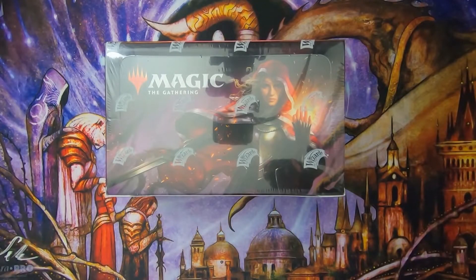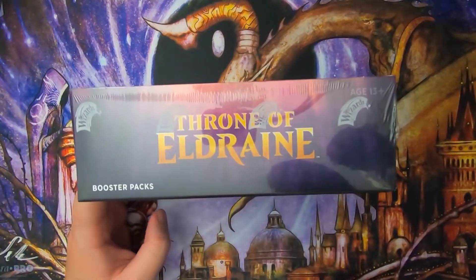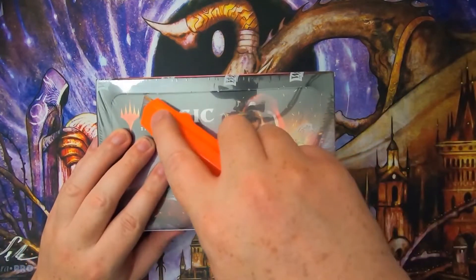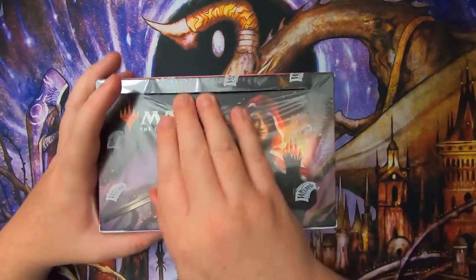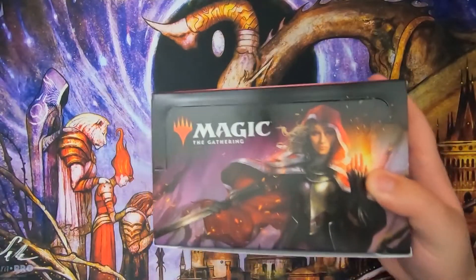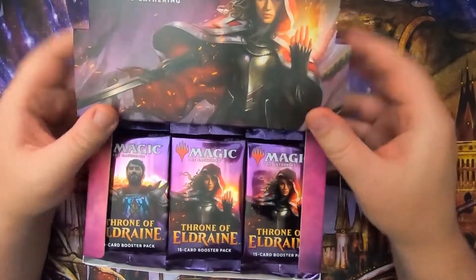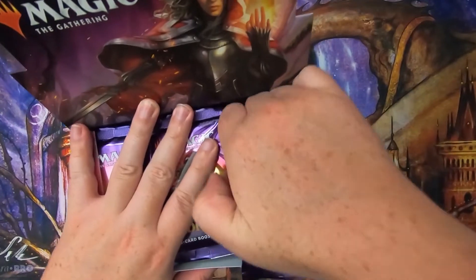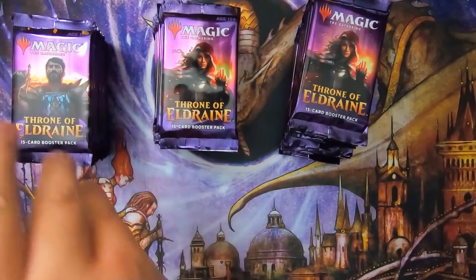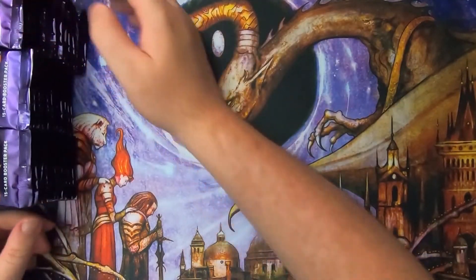Hey everybody and welcome back to another Kraken Pax video. I am your host Miss Rivers. We're back again with box number three of my case of Throne of Eldraine. Let's get right into it and see if we can't find some of those spicy foil storybook arts or maybe some planeswalkers. I don't even know what the highest priced cards are in this set — I'm not really following the prices that heavily right now. It's still pretty early in the set's release.